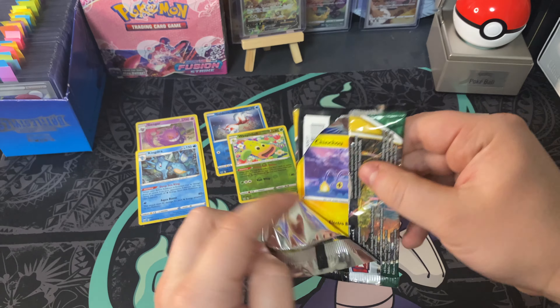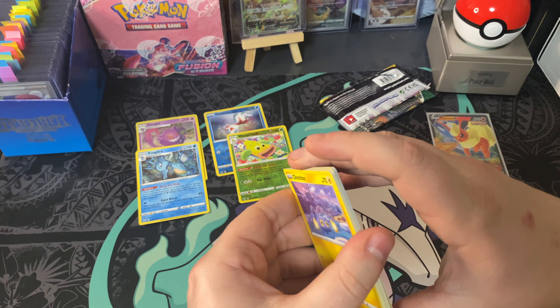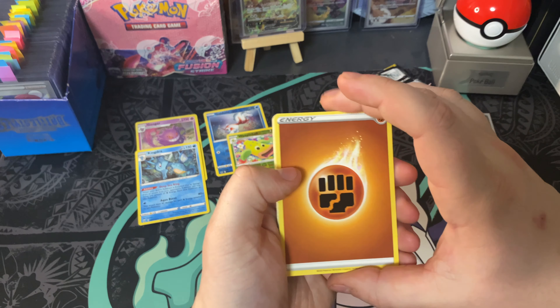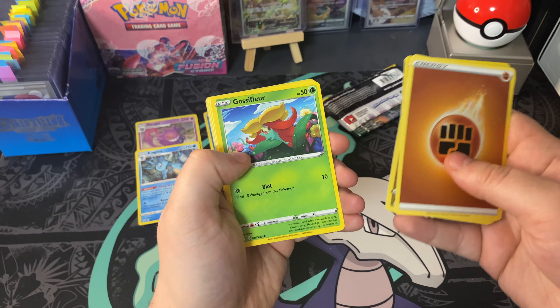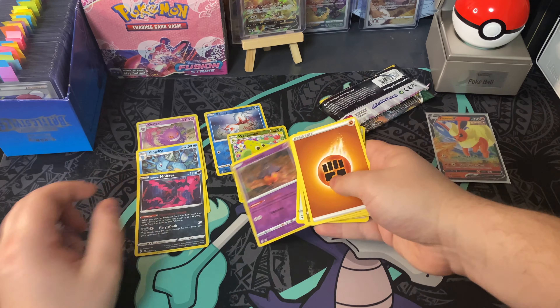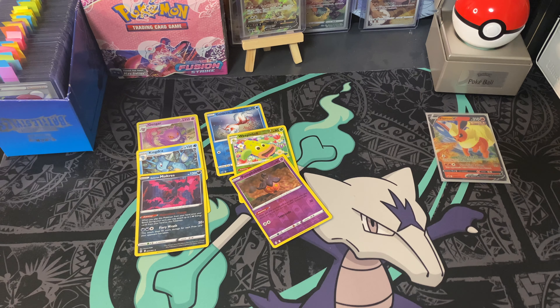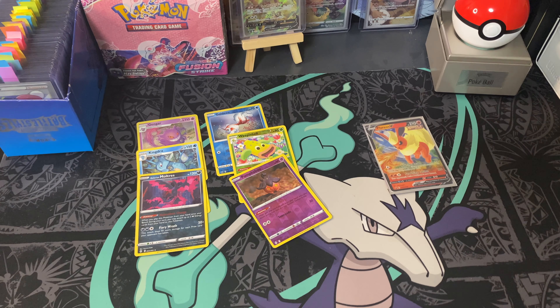We're going to move on to our Evolving Skies pack. I hope we get a good pull out of here. This one doesn't even have a code card. Fighting Stone Energy, Azurill, Copycat, Rubber Gloves, Chinchow, Fletchling, a Love Disc, a Glosefleur, Slakoth, a Pumpkaboo — going into a Galarian Moltres for the holo rare! Those two last packs were very confusing. I'm glad we got to finally open up that tin and get that Flareon artwork. From Evolving Skies we got that Flareon V — super cool. We pulled three holo rares overall. Super cool indeed.